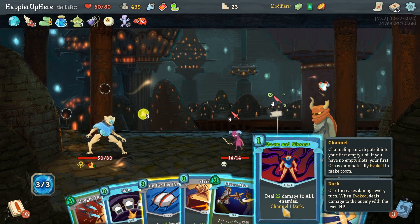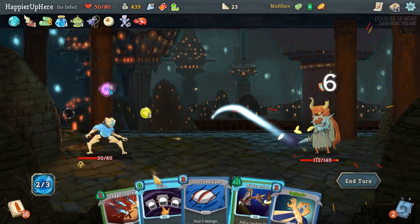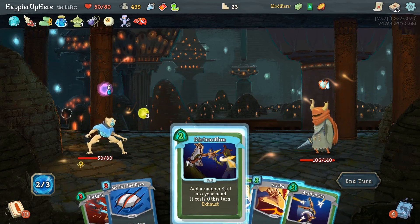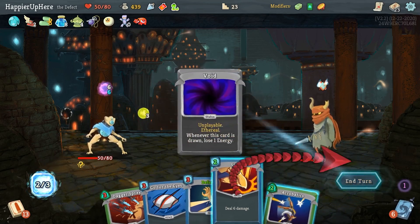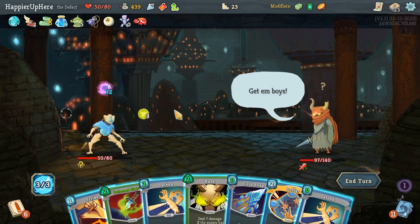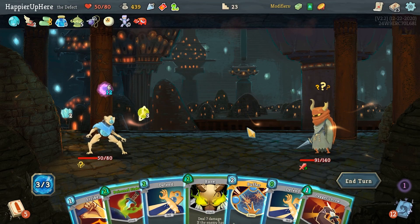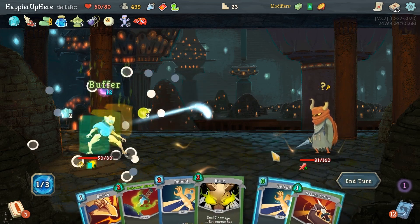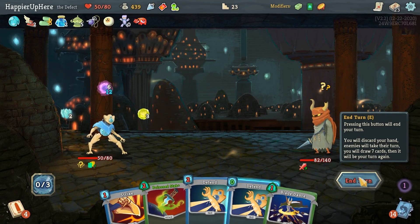Here it's important I get rid of the minions — thanks to Akabiko I can with Doom and Gloom. I'll also do the free Skim and a free Strike. Distraction gives me Turbo — another Strike is okay. Backlash isn't attacking, which is great. Let's do Cold Snap. Buffer might be the difference between perfecting or not. Dagger Throw. I think I'm ready.